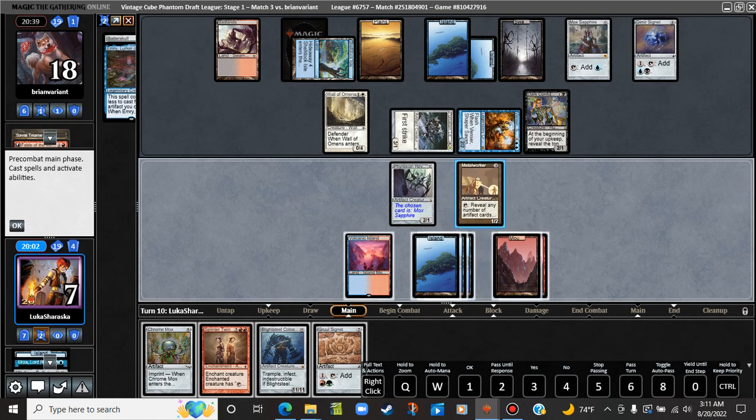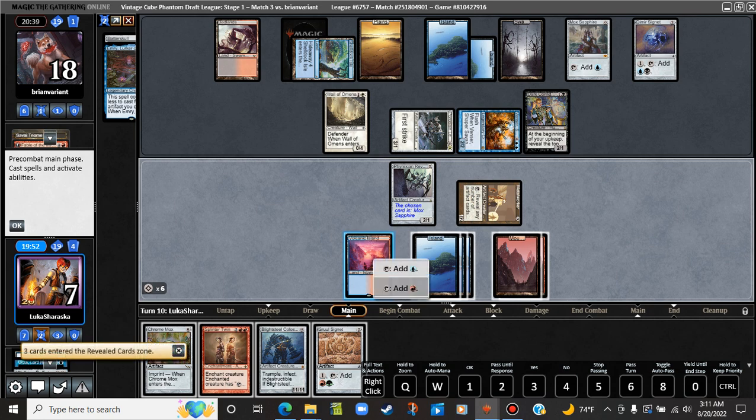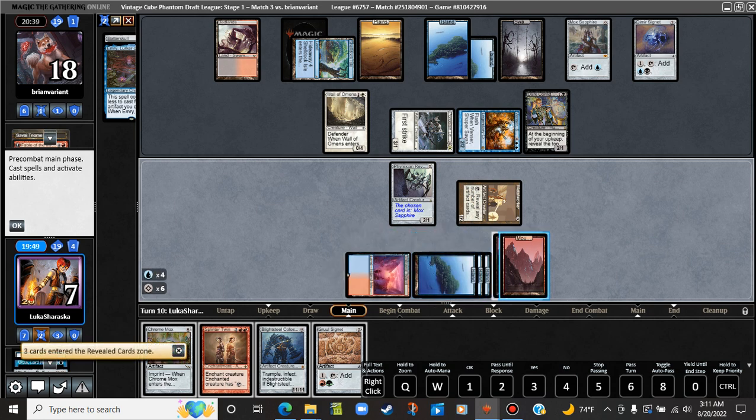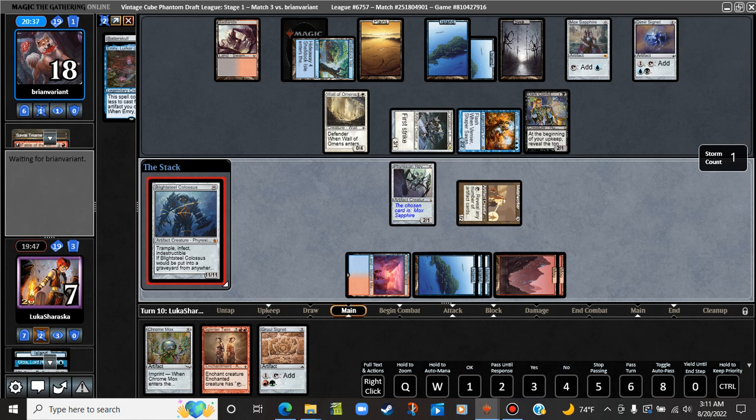Oh no, no, no — we do not want to do that. We want to go one, two, three, four, five, six, seven, eight, nine, ten, eleven, twelve. Keep. Don't mind me — I'll just cast a Blightsteel. Island? No justice. We're also alive for Splinter Twin at any time.